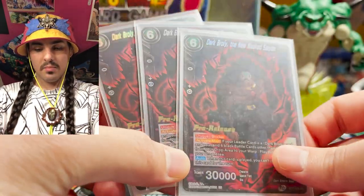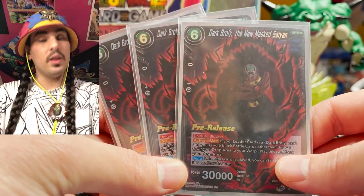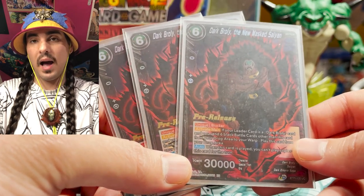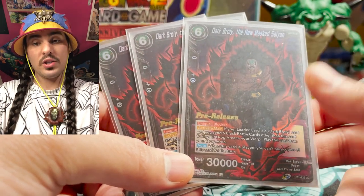Three of the blocker boys — these are the big boy blocker boys. Broly, the new Masked Sand, welcome to the party. This man will stop your attack. He's got 30k power and you play him for one energy essentially. So this deck just plays big bodies on board.